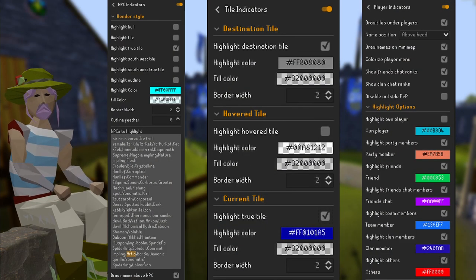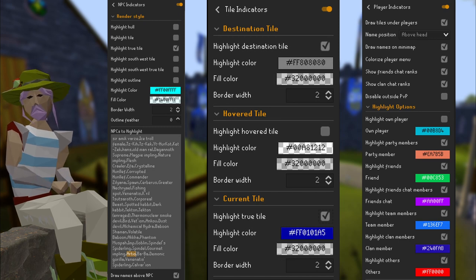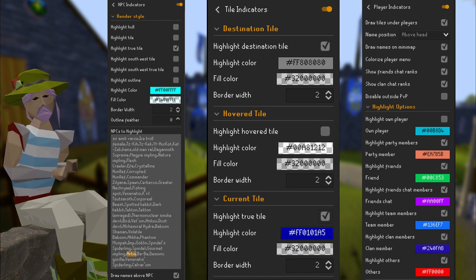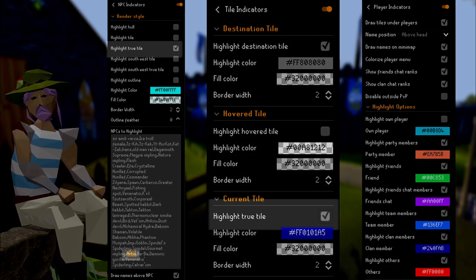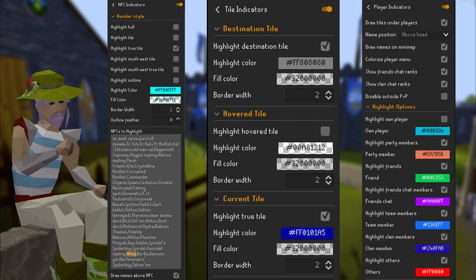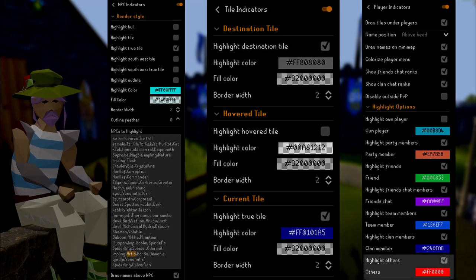First off, we got the plugins. This is basically the same as my spindle guide, so I advise you to use NPC Indicator, Tile Indicator and the Player Indicator plugin. Be sure to put Arteo in the NPC Indicator textbox and have Highlight True Tile enabled for both NPC Indicator and Tile Indicator. Later in the guide you will see why this is very useful to freeze Arteo. You can enable Highlight Others in the Player Indicator plugin to make it easier to spot PKers.